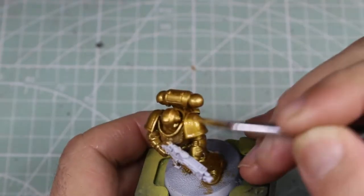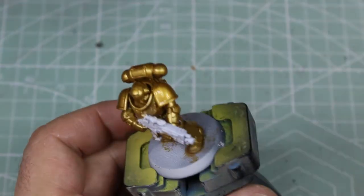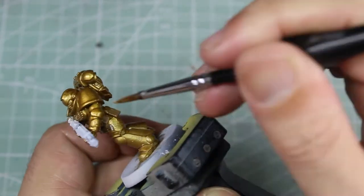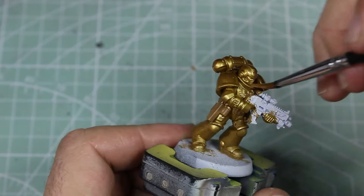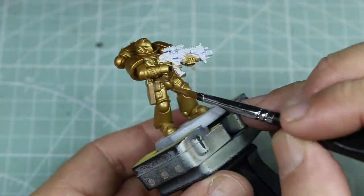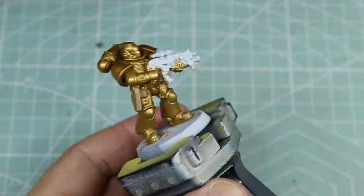As we know, it's two thin coats of any paint you're applying to a model. On this one we got a fairly nice solid base going over the brown with the Retributor Armor, but just to make sure we got it all right, we want to go over it again to make sure that we have a good solid base to work from.